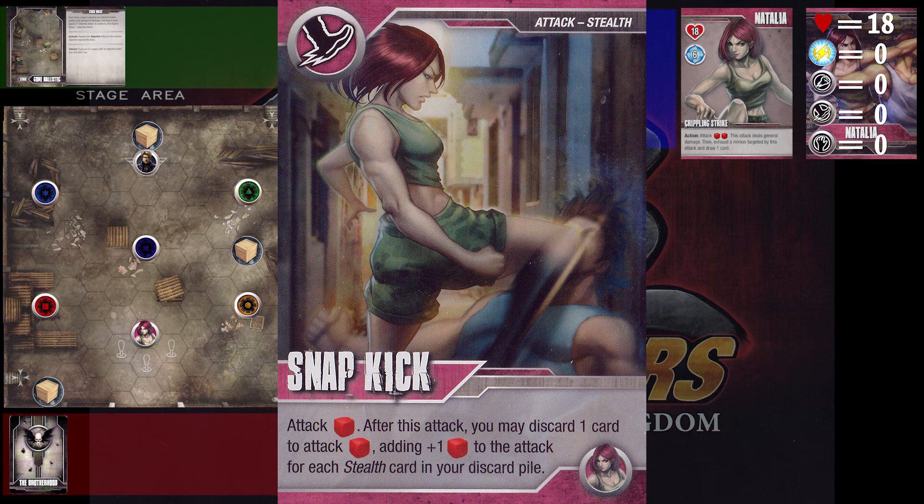A couple of rules-lawyering points: Snap Kick, when it is played, does not count as being in your discard pile, because it is in the weird limbo space of currently being played. So even though it is a stealth card, you are not able to count it twice, and you're not able to power it up from itself because it is not in your discard at the time. All of the cards you would use to power it up have to be in your discard pile at the time this card is being resolved.